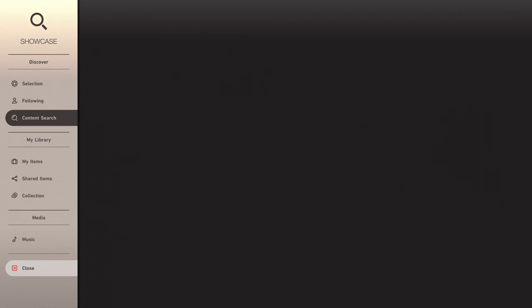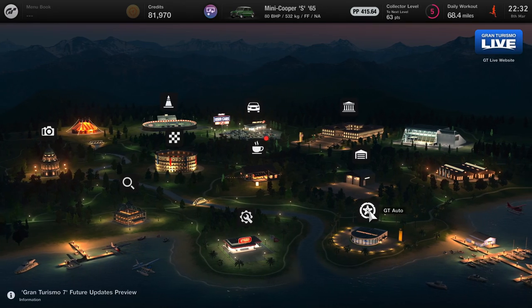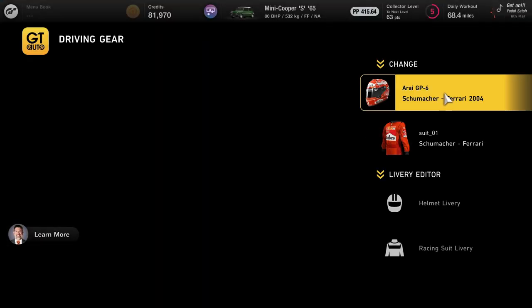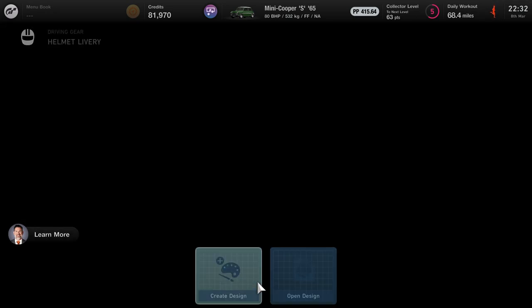Once we've done that, we're going to close it and head down to GT Auto. This is where you customise all your cars, get them serviced, everything like that. As you can see, I've already got the Schumacher livery on.